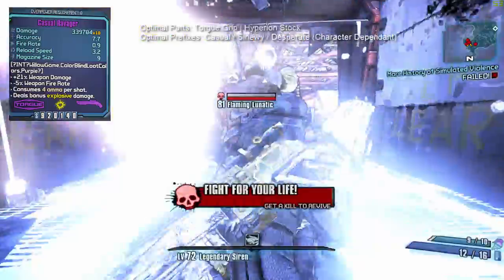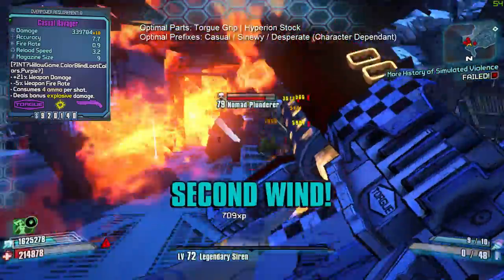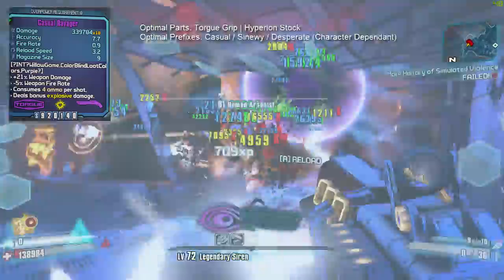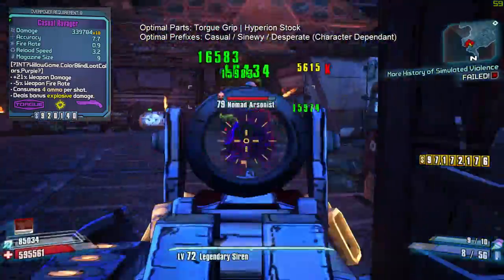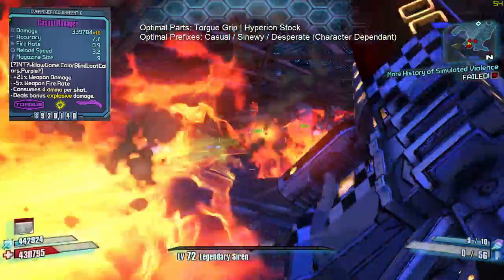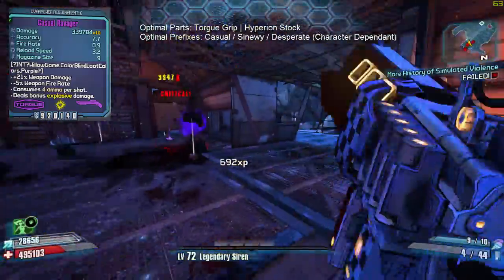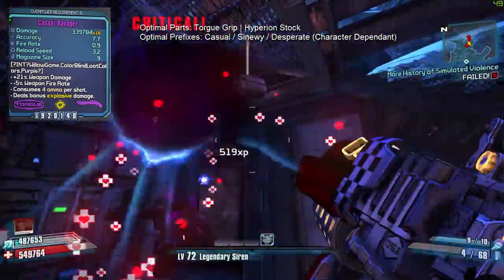It works extra well against large enemies such as loaders, nomads, and goliaths. Because of its splash damage, the Ravager is also great at dispatching small, hard-to-hit enemies since they tend to have low health and the splash alone can take them out. Be careful though — there are a lot of bosses and mini-bosses that resist grenade damage, which will lower the overall damage of the Ravager. Some of these are constructors, raid bosses, and general mini-bosses.